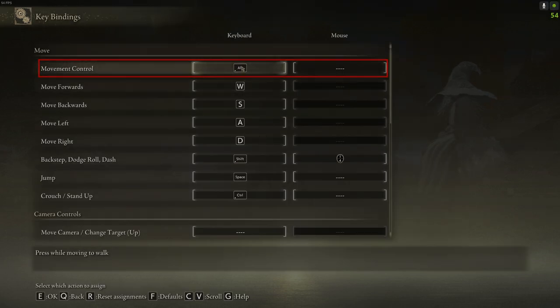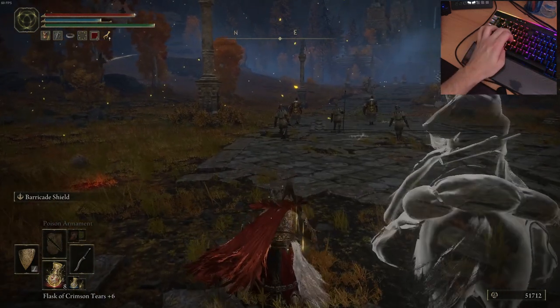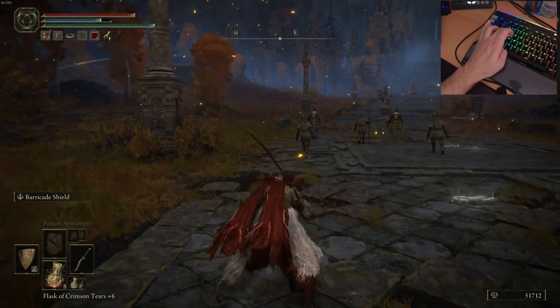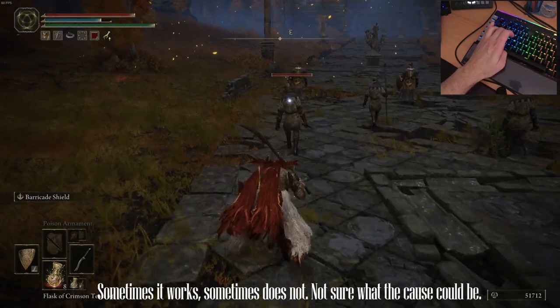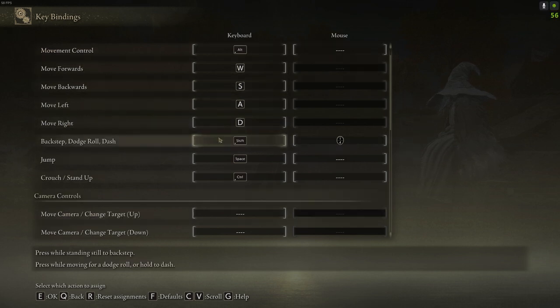Starting from the top, movement control gives you the ability to slow walk while you approach a target for an assassination or to avoid enemies. Personally, I don't use it too much because crouching is already pretty OP and stealthy, but the option is there. Keep in mind that if you want to use it, press ALT first — or whatever key you have assigned — then start moving, or it will not work. General movement keybinds are self-explanatory and almost everybody uses them like this.